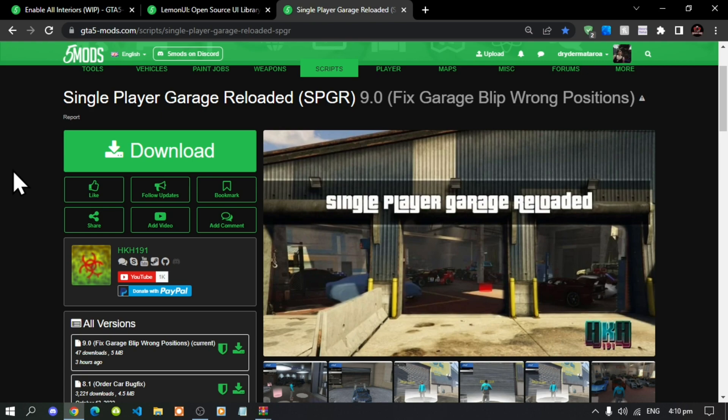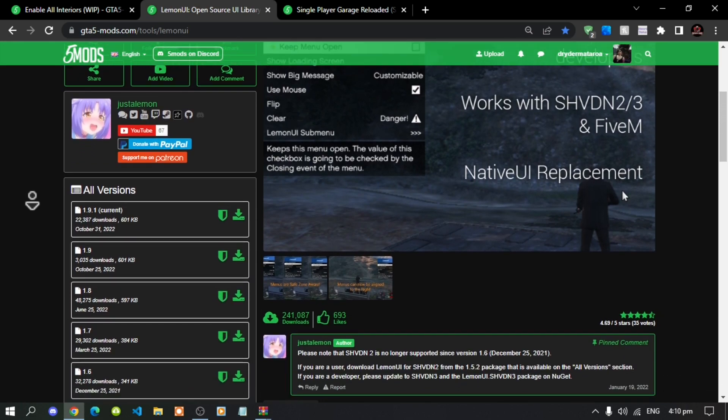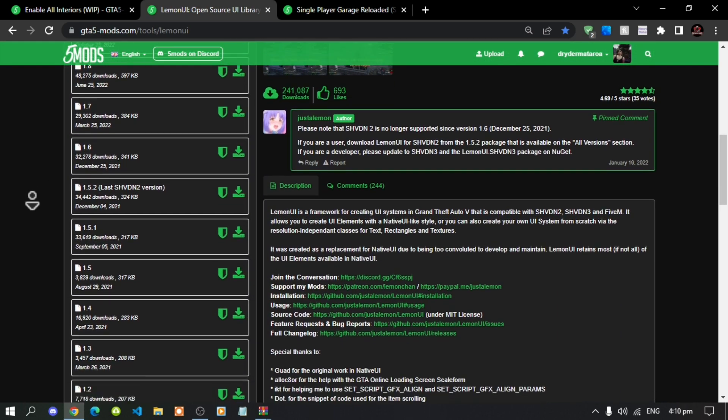This video is all about how to install the Single Player Garage Reloaded mod inside your Grand Theft Auto V folder. Like always, make sure that you download and install all of the latest requirements. Once you have completed that, download this mod — I will leave the link in the description below. This mod does require LemonUI, so download that as well, link in the description below.